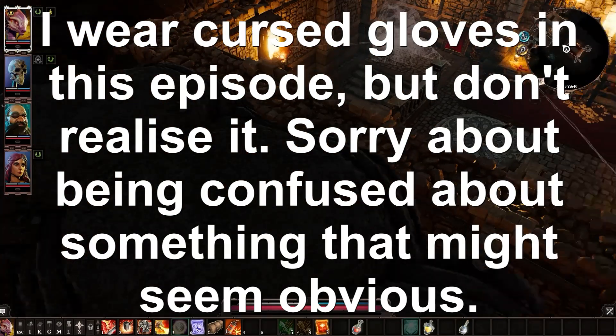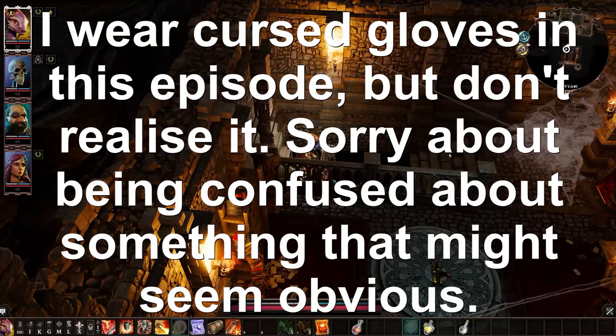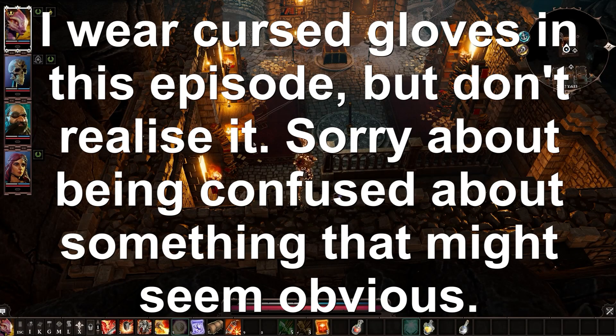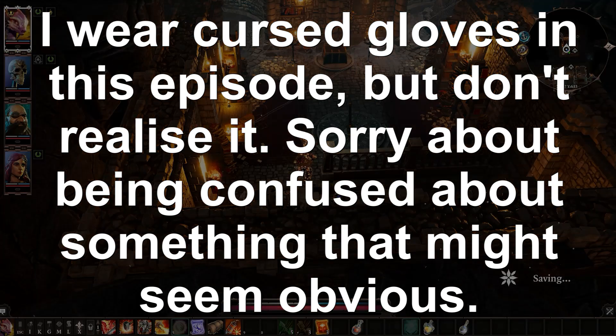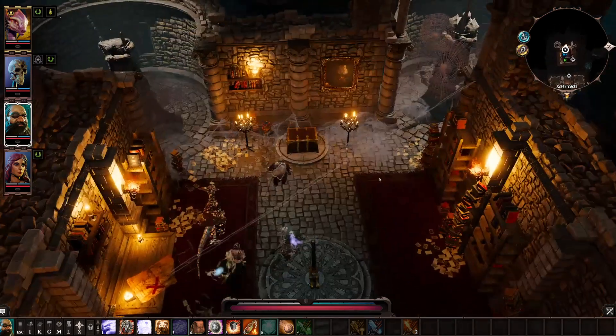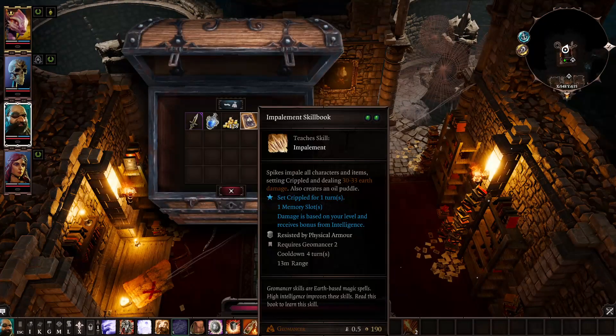This looks like a dangerous room — there's good stuff in here and some real bad surprises. I'm gonna save just in case. I'll walk over to the ornate chest: impalement spikes, impale all characters and items sitting crippled, dealing 30 to 33 ground damage, also creates an oil puddle. That's what that one undead piece of crap did to us at first, and then we all were set on fire. Requires Geomancer 2.